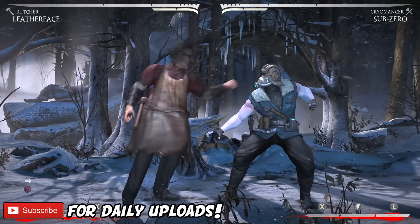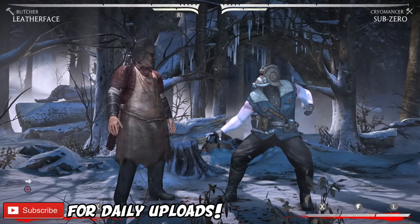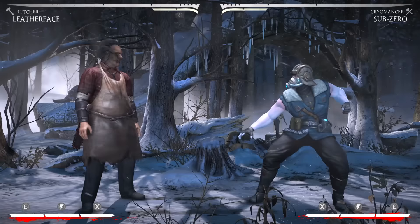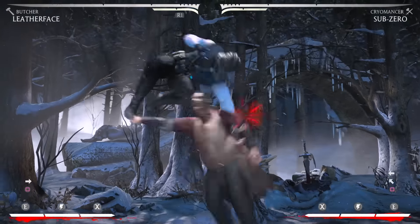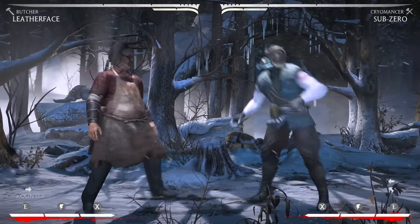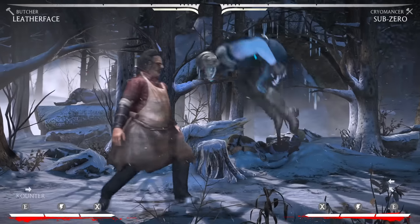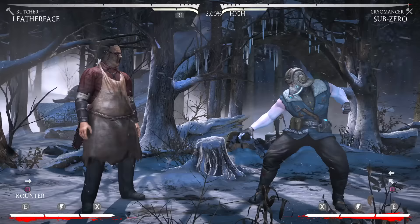Moving on, this is Standing 1. His Standing 1 is actually pretty good for anti-airing. I don't know if Sub-Zero is going to be a good demonstration of this because his Jump 1 is ridiculous. But as you guys see, his Stand 1 is actually a really good anti-air. It's a good anti-crossup.